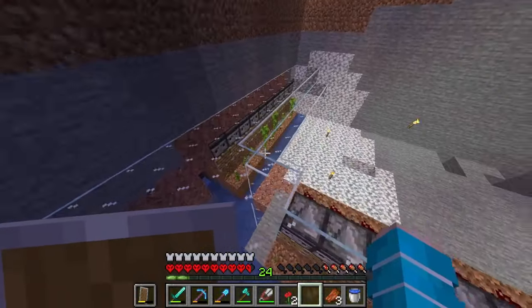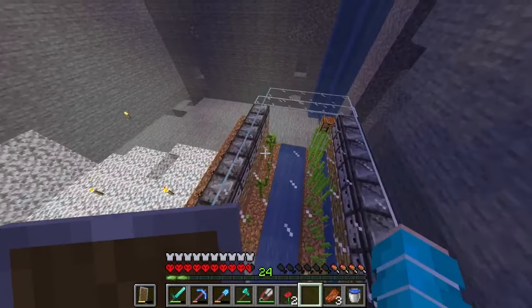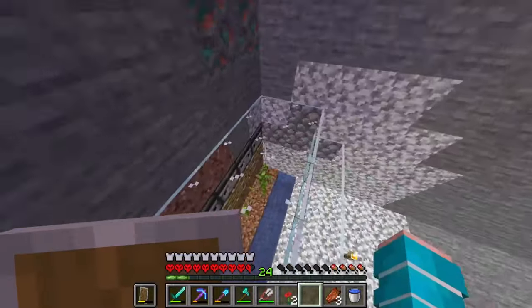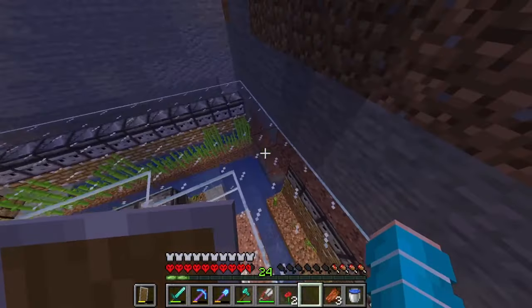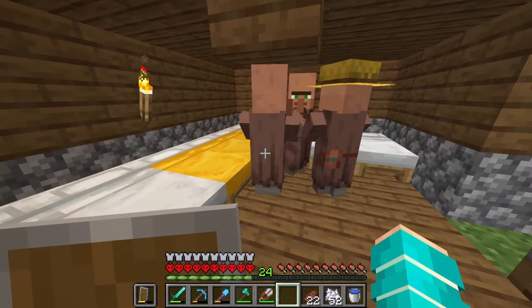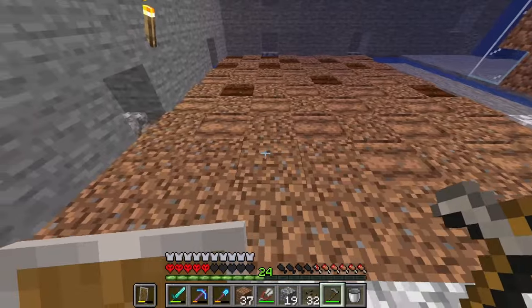The bamboo and sugarcane farms are done. The way these farms work is pretty simple: the crop grows until it's detected by an observer, which sends a signal to a piston that breaks two-thirds of the crop so it can grow again, then it's taken up to a chest with a water stream. Still not enough villagers for the iron farm.